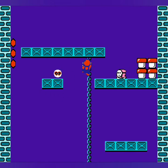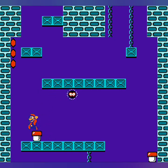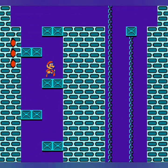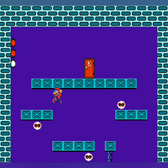Now these blocks here we can pick up and use. I don't know if one's going to be enough, but we'll give it a try — and it was. You can use those blocks to make stairs and platforms to get up to hard-to-reach areas like we did earlier.